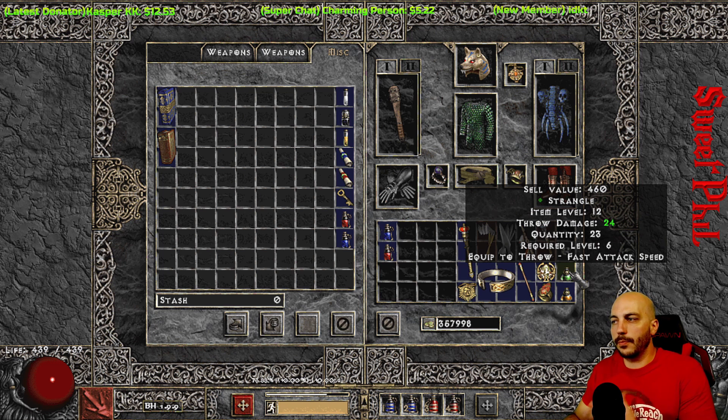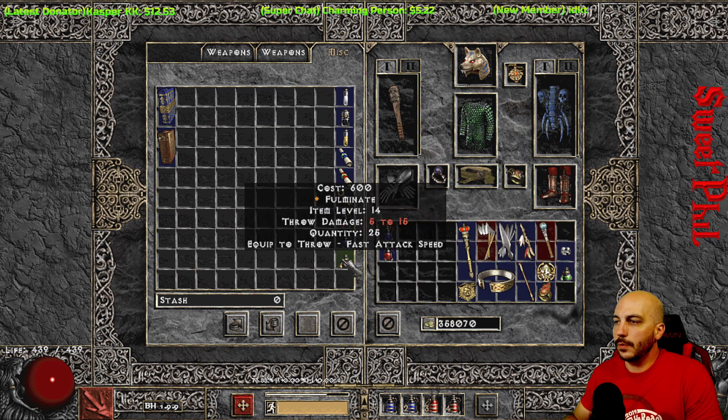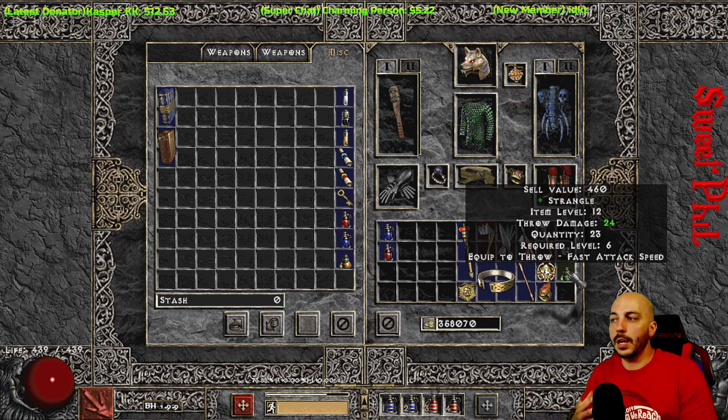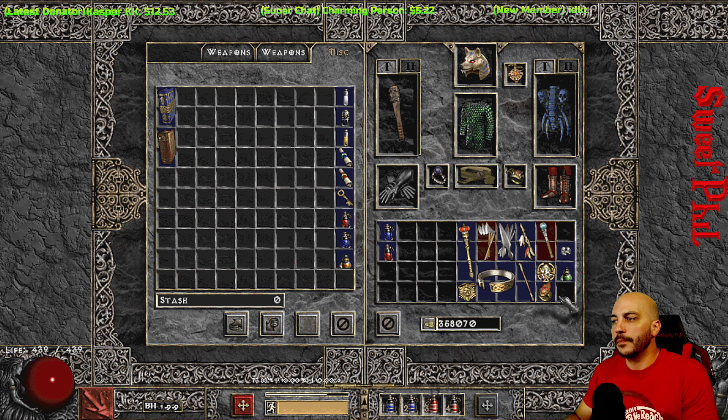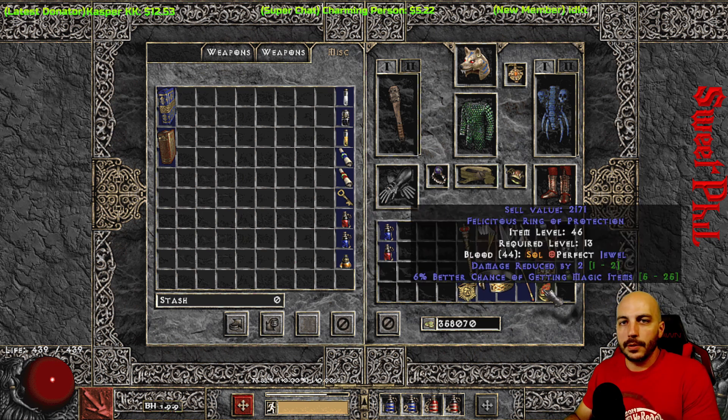Next, look for any throwing potions. Strangling gas potions are good to use early on as a Barbarian, but they're also great to sell. Some potions like Fomenting only give $72, but ones that take up only one slot and give $460 gold — like strangling gas potions — are absolutely amazing to sell to vendors. Obviously, rings and amulets are also great to sell to vendors.